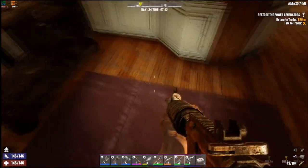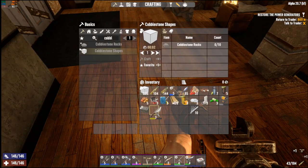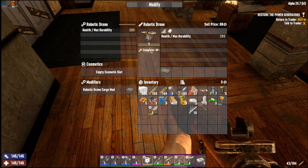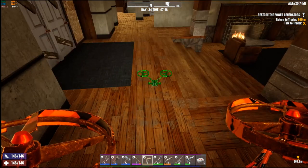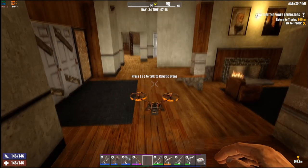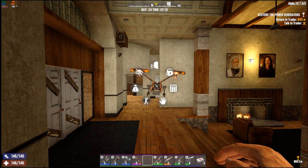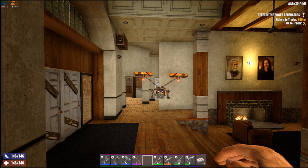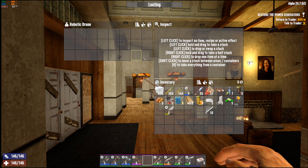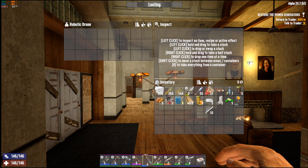All right, and with that our cargo mod and our drone are complete. First thing we're gonna do is put it in quiet mode. Yep, we're in quiet mode now, thank you. And with the extra storage mod we get one more row here, so we've got all of our inventory plus this plus the bike, so we should be doing all right now when it comes to loot finally.